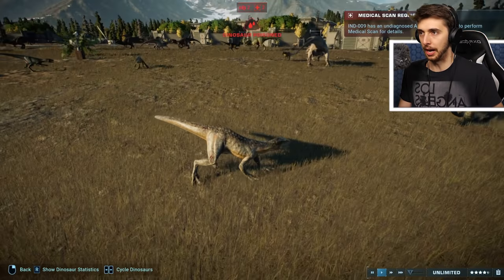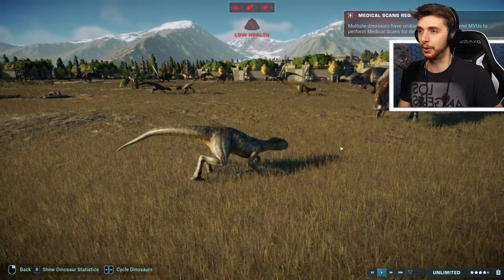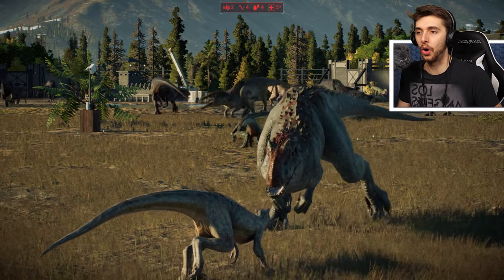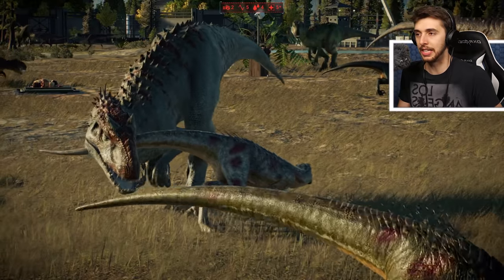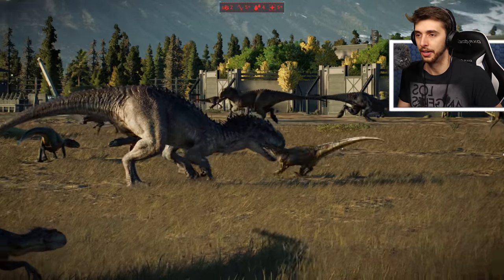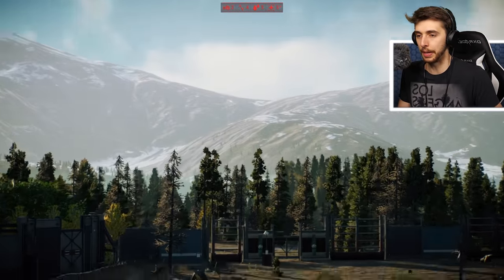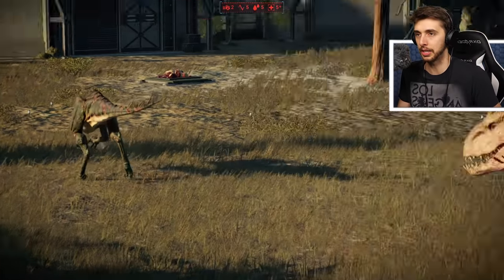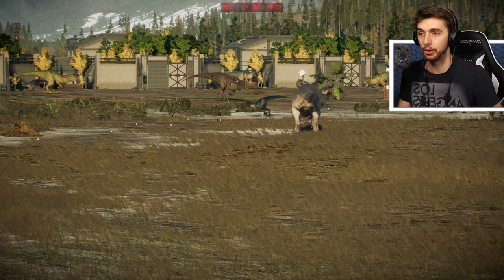We've also got another Indominus versus Indoraptor there. We've got a Scorpius with a poison! If you just have a look around, there are battles going on all over the shop! Indoraptors facing off against Indoraptors! Let's get over to the base camp - any Scorpius Rexes? I think that Scorpius Rex attacked the Indominus Rex, but I don't think we've got any deaths so far!